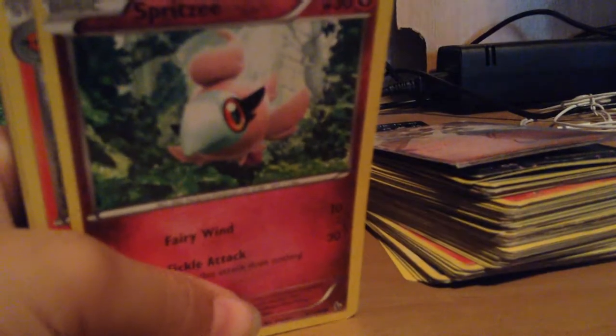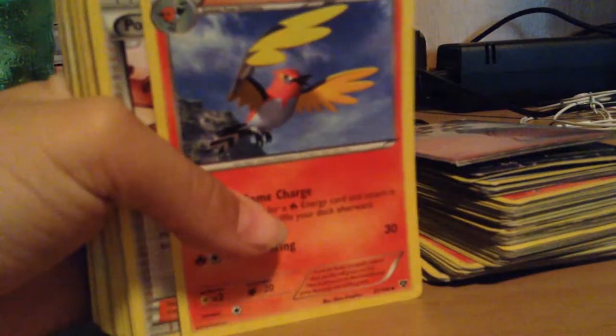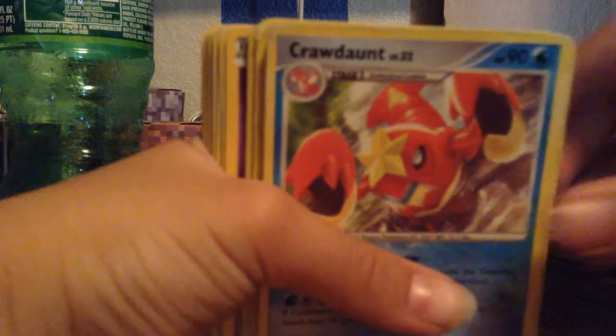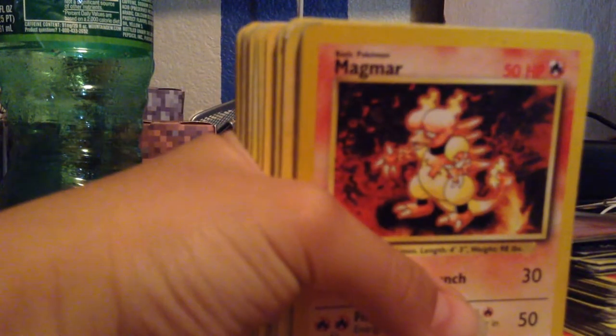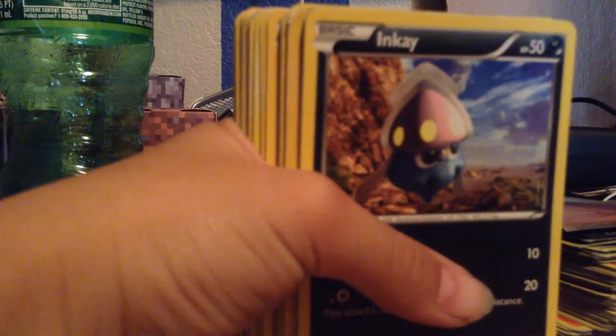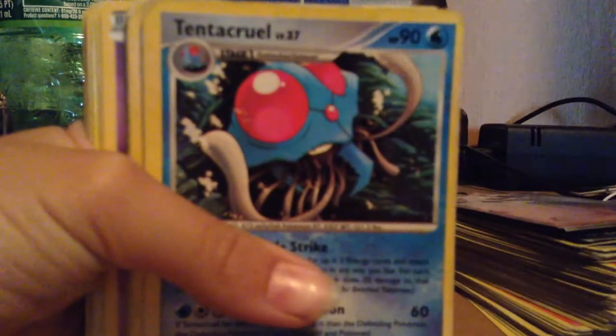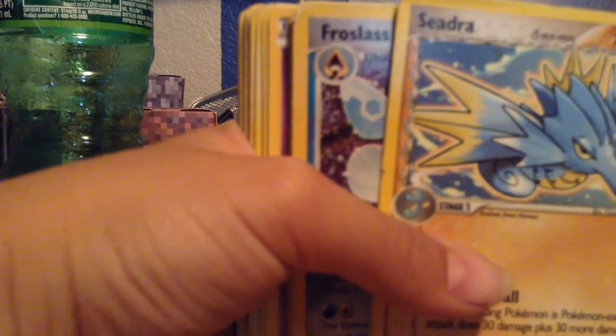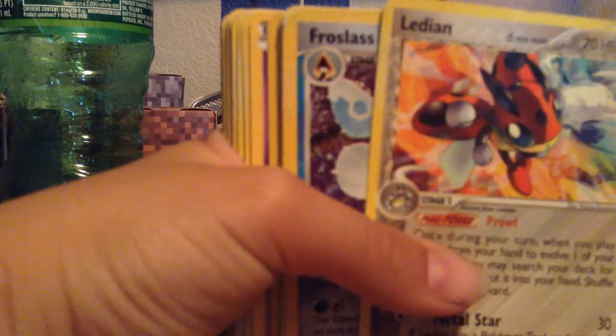A Croconaw. A Mantine. A Spiritomb. A Fletchinder. A Pokemon Center Lady. A Crobat. An Energy — Dark. A Magmar. An Inkay. A Tentacruel. Zebra.